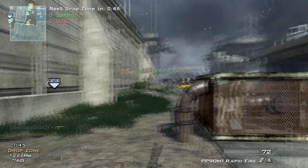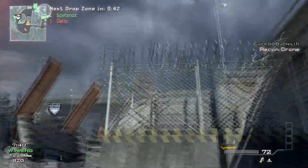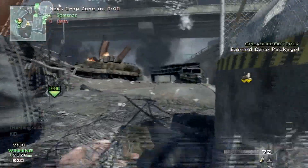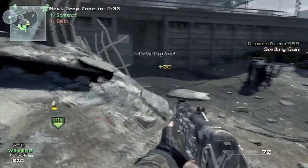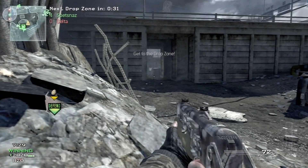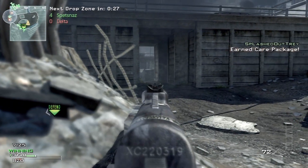I would rather run with a second primary than with dual FMG Akimbos. Everybody knows by now about the dual FMG nines and the fact that they're a cheap tactic. So to get this perk pro, what I suggest you do is set up a Drop Zone class — that seemed to be the best for me to get these kills.